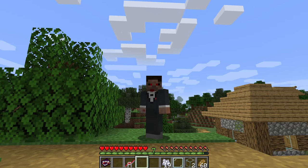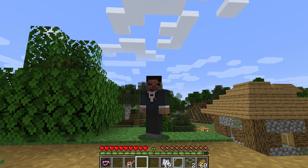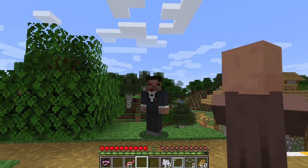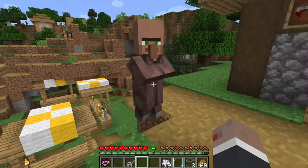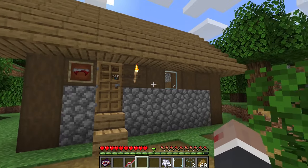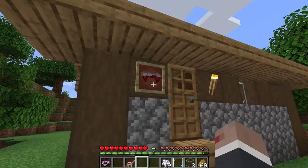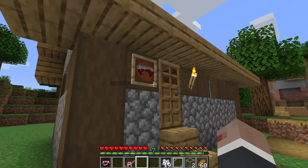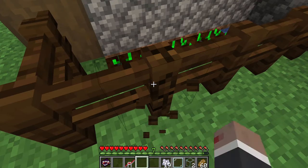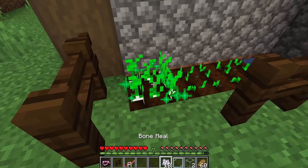I am currently a level 0 hunter, so a basic human, even though I have some vampire eyes in my skin. To get started as a vampire hunter you will have to locate a village like this with a hunter trainer house. They have some vampire fangs on the outside and most importantly some garlic growing in the backyard. The first step is to get some garlic.